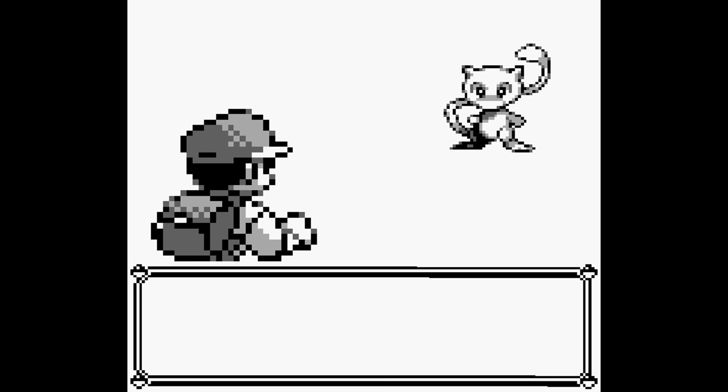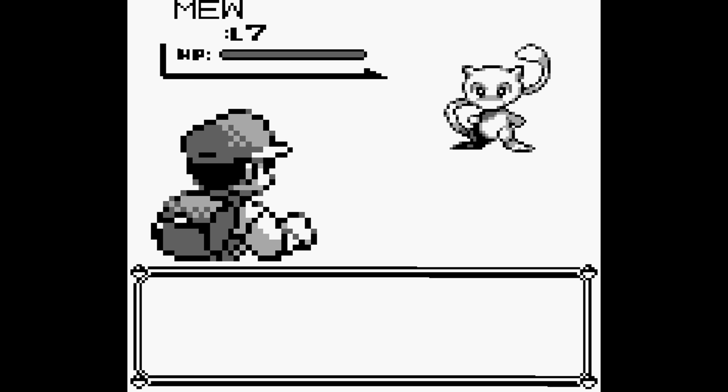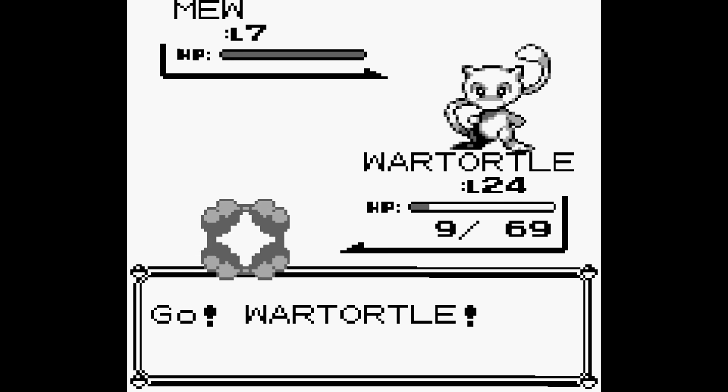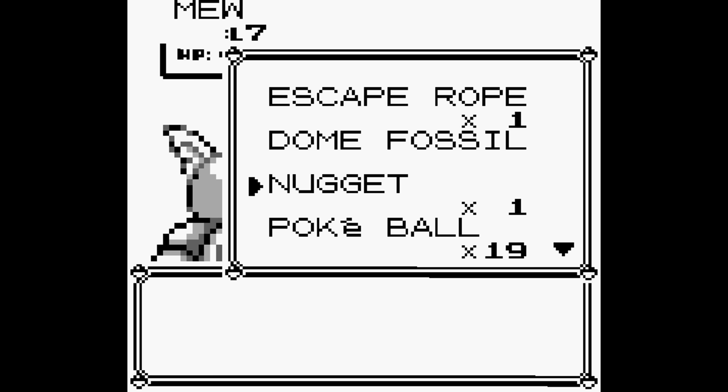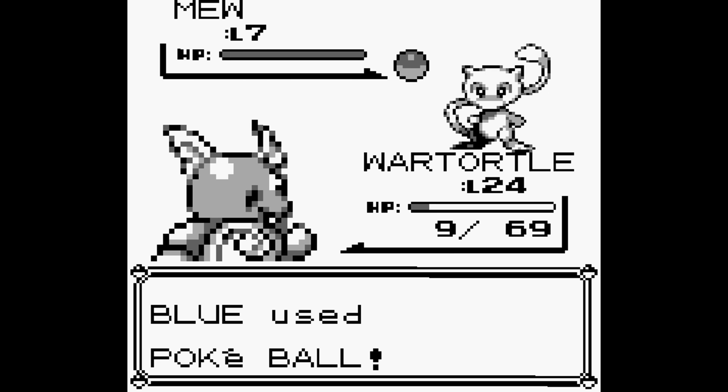Now, with this method, you not only catch Mew legally, but you also catch it before even fighting Misty. So you can use it for the rest of the game, which is pretty much the entire game. Just make sure to have something to sleep him with, or to paralyze him, as he is pretty tough to catch.